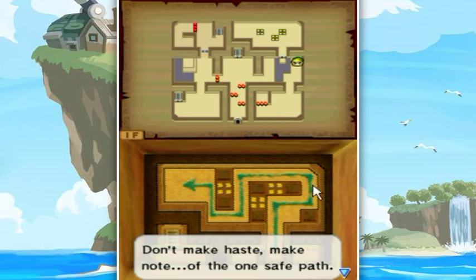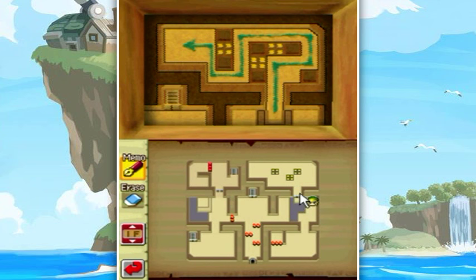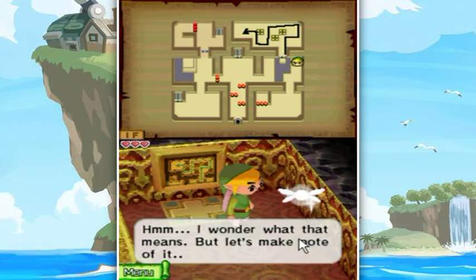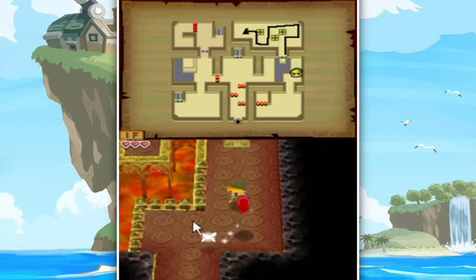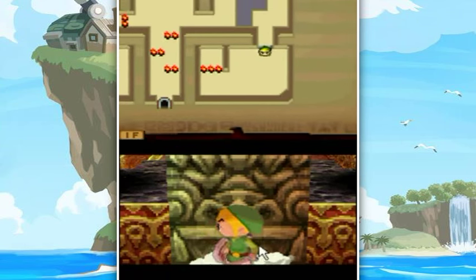Don't make haste, make note of the one safe path. Let me just try and doodle ourselves the path of destiny - and that looks accurate enough. I wonder what that means. Go ahead and copy that path onto your map in case you need it later. That's exactly where I need to go - the path I drew matches easily on the map.